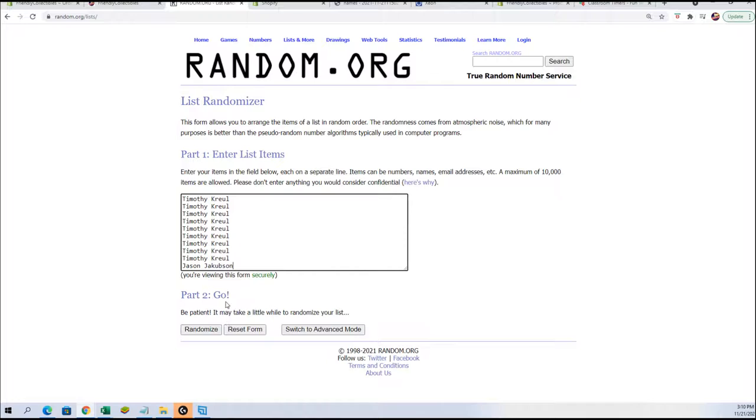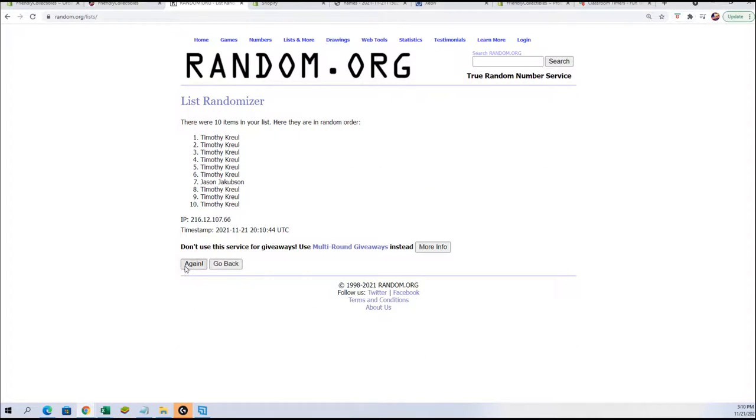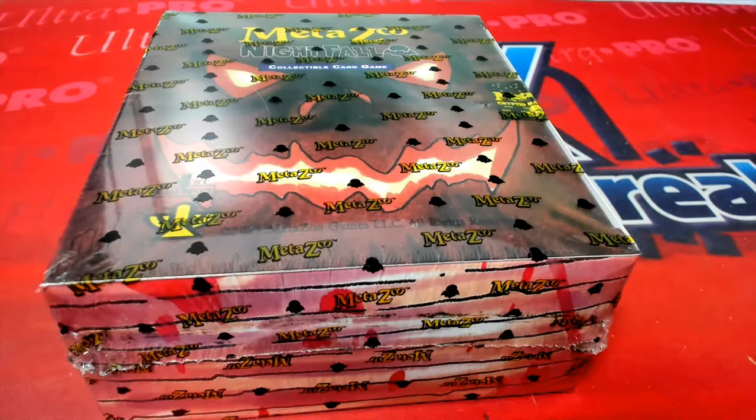We're going to stick the names in there seven times. Here we go: one, two, three, four, five, six, and of course lucky number seven. So this is our order of packs. I'm going to leave that right there for me and then put it on the screen for you. This is the order in which we will open the packs.